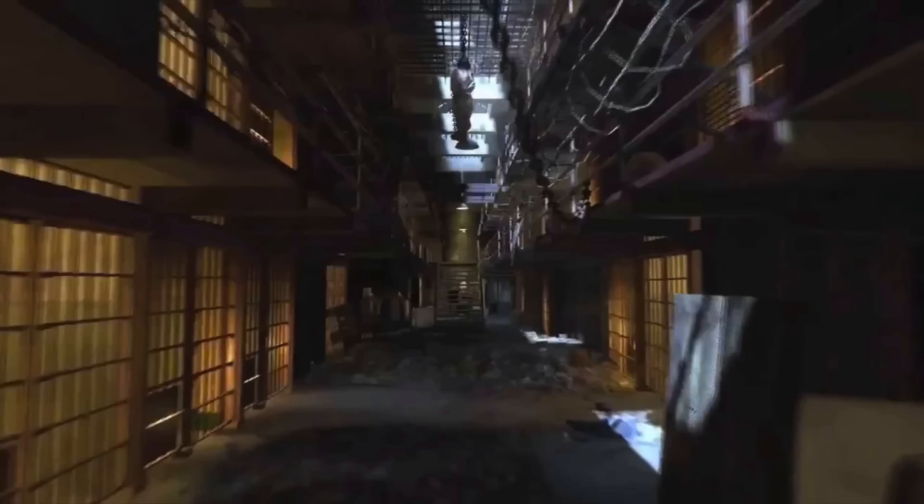Looking at this first image, it looks as if we're in the prison cell, so we're going to be able to go in the corridors. As we can see, there are stairs at the very end, which pretty much means we're going to be able to go on to all these different levels. It seems there are only two levels here, but there might be a few more levels later on.